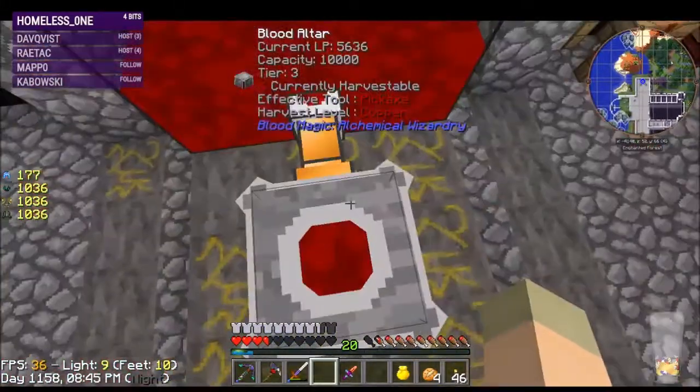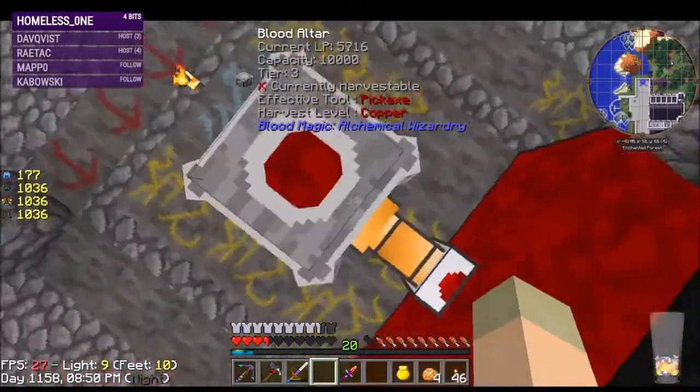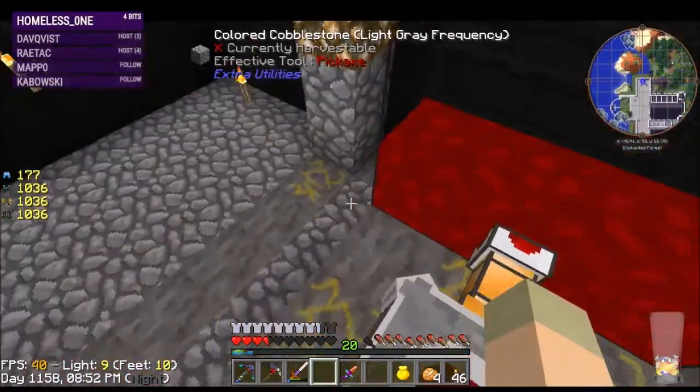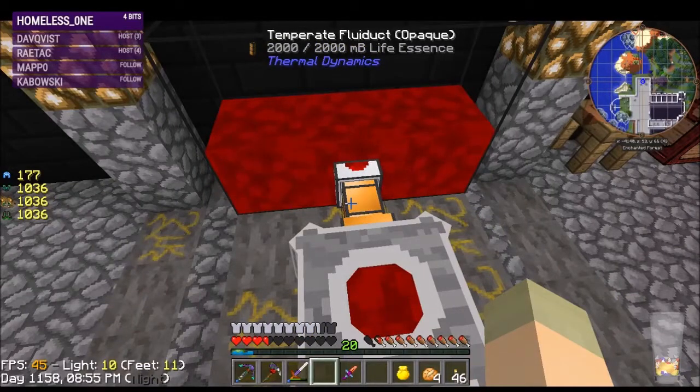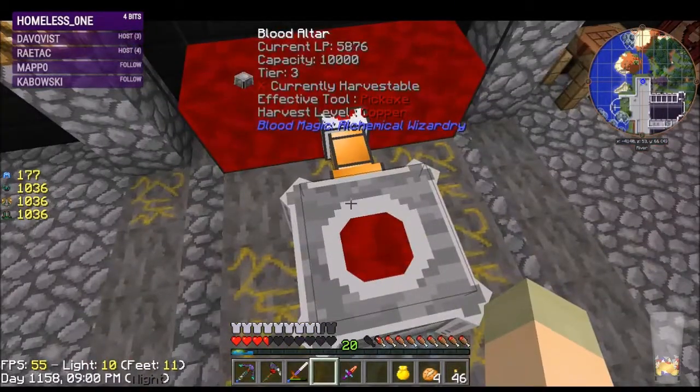So we now have 3, 4, 5, 6, 7 — that's a 70% increase! That's a 70% increase per heart. That's good — let's go grab some more potatoes, the ones that I cooked up should be done.